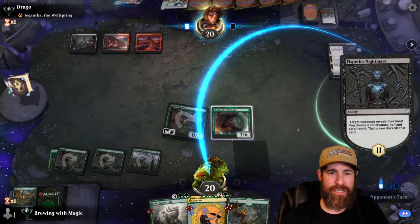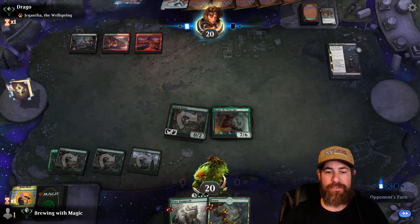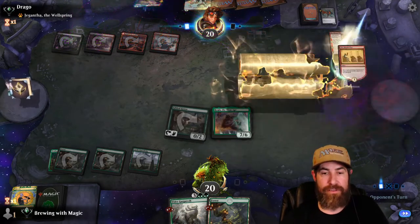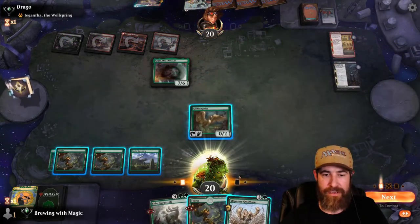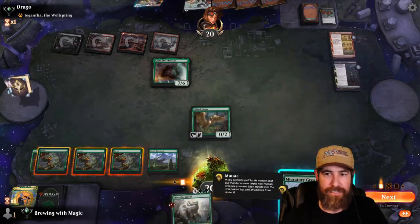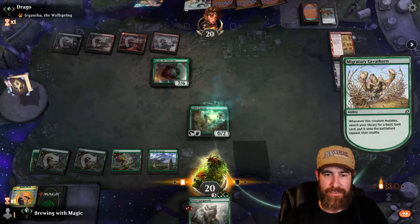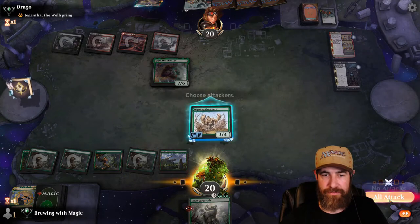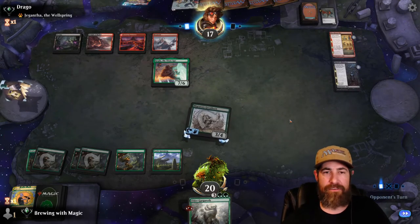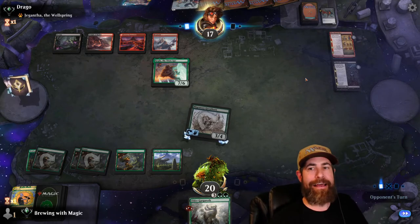They went Mascot Exhibition — so they're playing the Acroean version. Okay, that token doesn't have reach. We throw the Elder Gargaroth. We attack — we're going to take 7, that's happening. They'll probably Plummet or something. Acroean War — I know this deck, I love this deck, it only runs one or two Acroean Wars, and they have it against our Kogla. Get out of town.